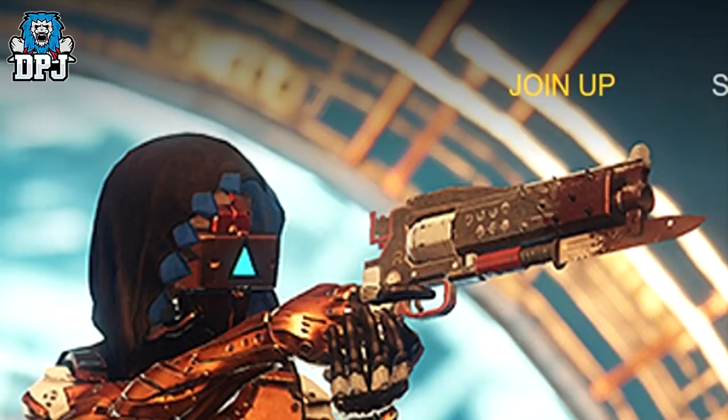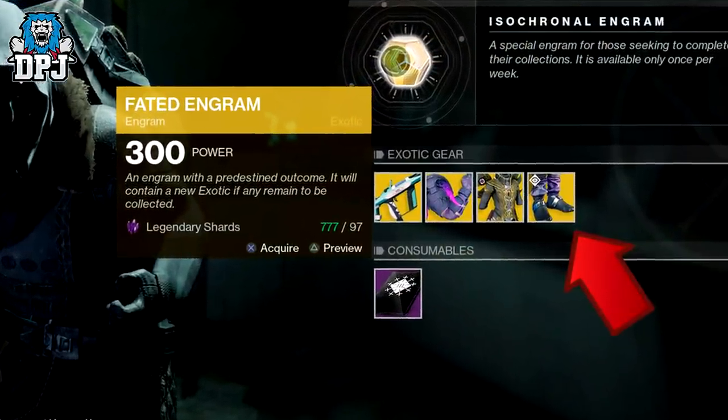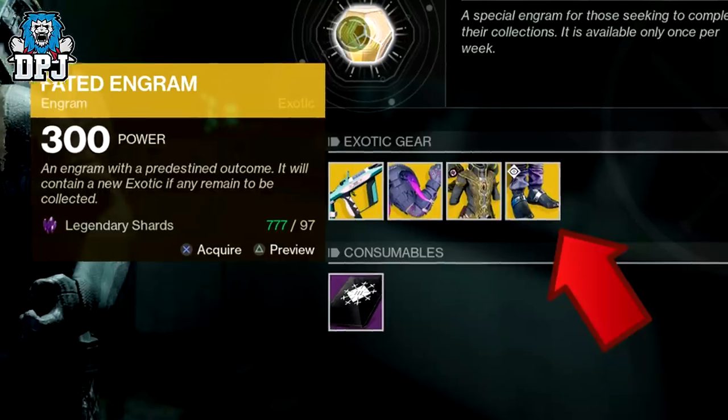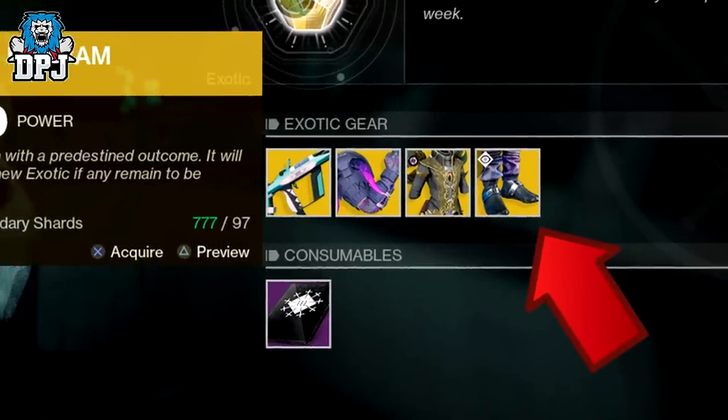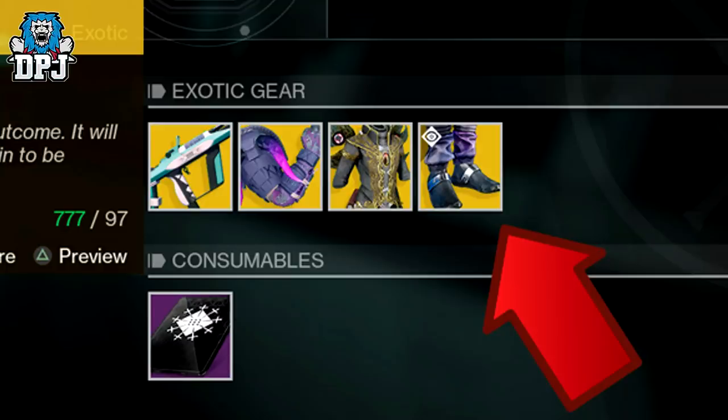Another exotic not many people noticed was showcased on the blog update, where they spoke about the current state of Destiny 2. Within a feature pic of Xur, we can see his exotic loot inventory, and here we see what looks to be new exotic hunter boots bearing the Curse of Osiris logo on them. They kind of look like baggy jogging bottoms, but what could they offer? Blink maybe? Imagine that.